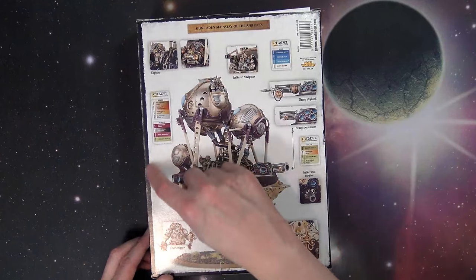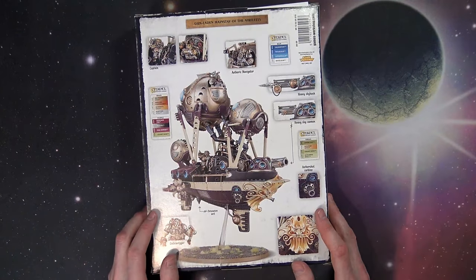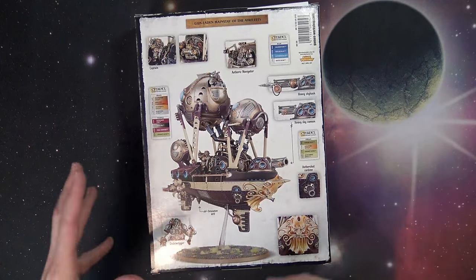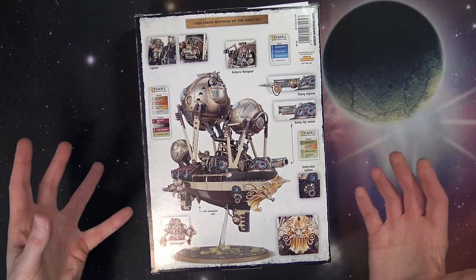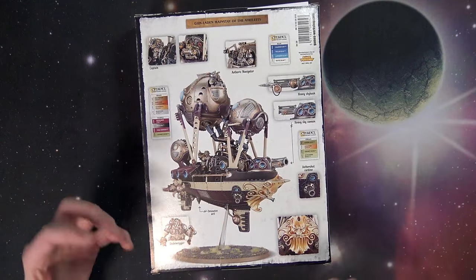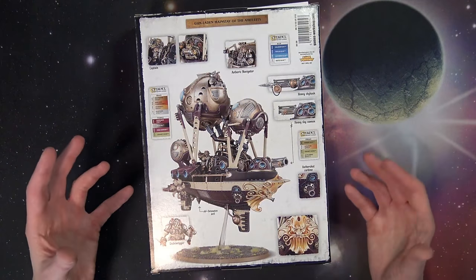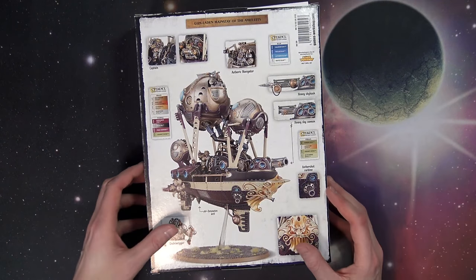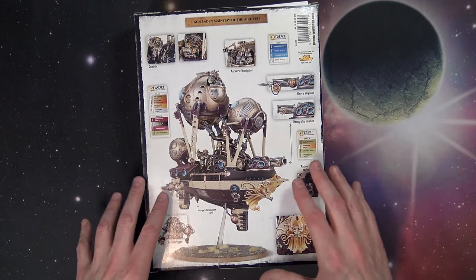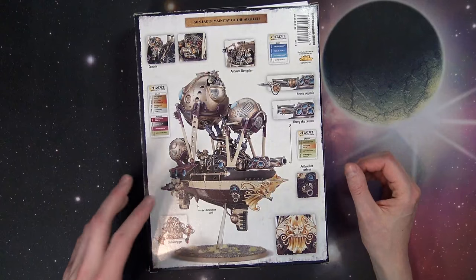If you flip it over on the back, you can see some of the painting schemes, but remember there are painting schemes in the Battletome showing how to paint the different skyports or sky forts for the different clans. Lots of opportunity for customization. We're just going to go over the rules and the actual unboxing of this new model today.